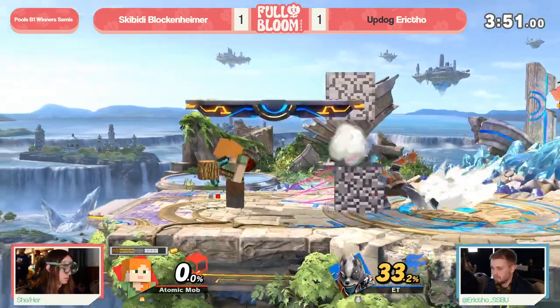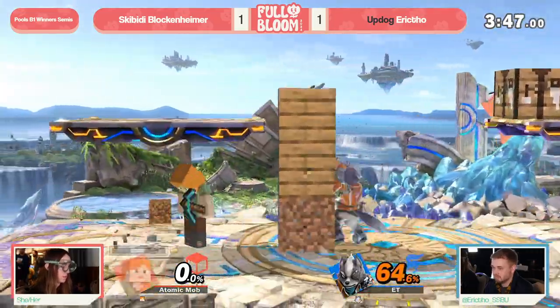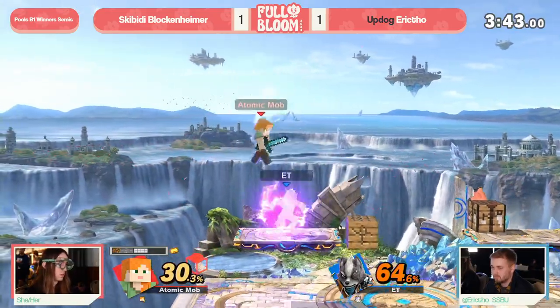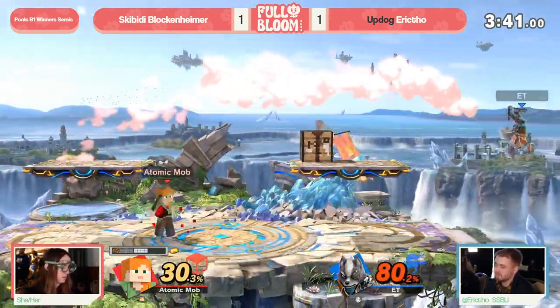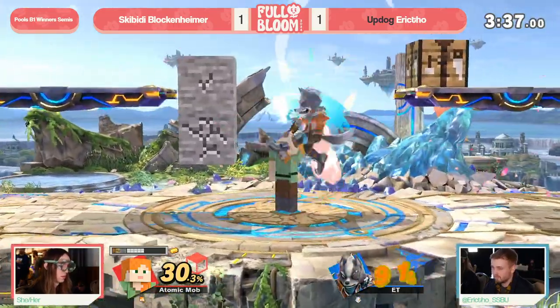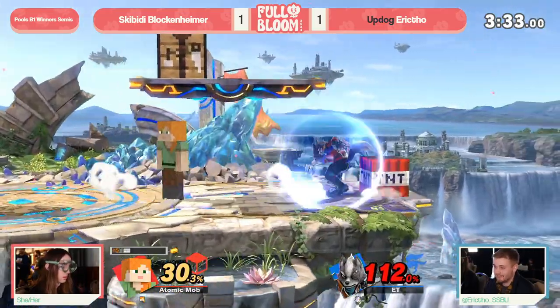But that's fine - now it's on the platform, it's a little bit weirder to get to. I like just the patience here. That back air in the shield, the spacing of it, means that it's very hard for Steve to find any sort of true punish. But we've really interestingly seen Blockenheimer not throw out these mine carts off that bottom block getting broken.